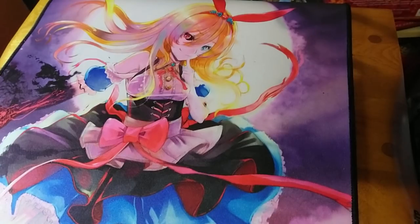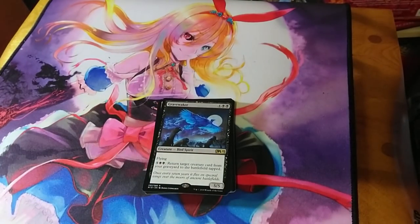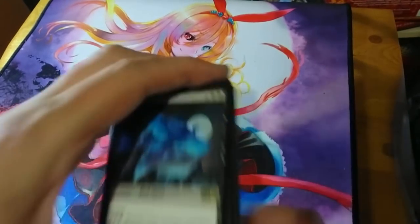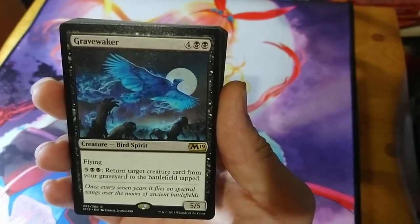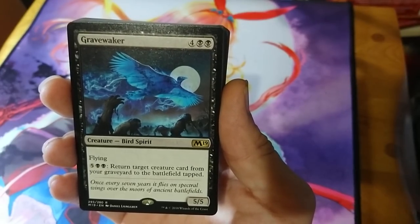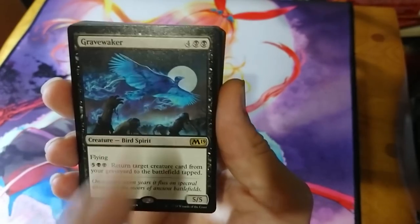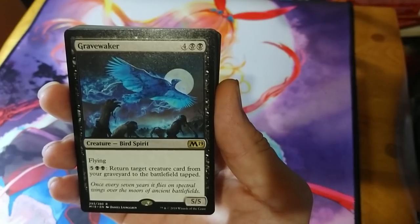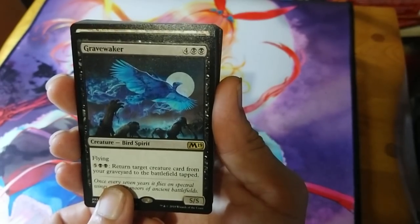Now for the black deck — the rare is Gravewaker, exclusive to the open house deck. Six mana for a 5/5 flyer; pay seven mana to return target creature from the graveyard to the battlefield tapped. I really like this — it shows the reanimation effect of black, it's nice and big so it feels good to smash your opponent's face with it. It's a crazy spirit turkey.